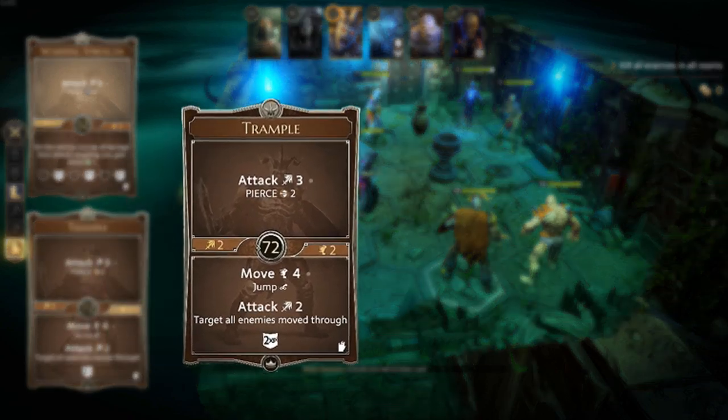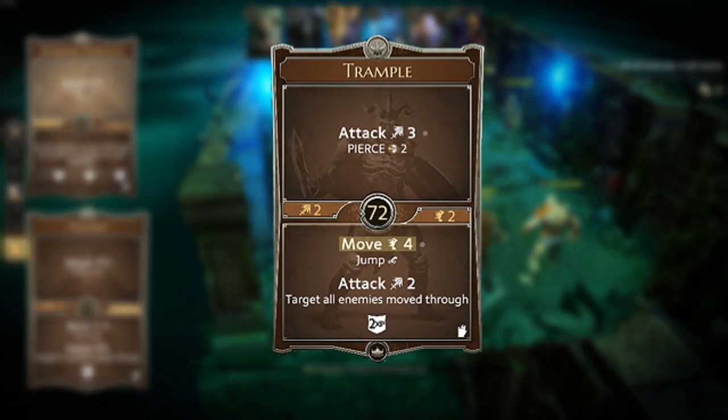The next main keyword is move. In this case my trample card also has jump as a property of the move. Normally you are not able to move through enemies or objects and must go around, but a jump card allows you to move through obstacles and enemies and ignore traps, as long as you can land safely on the final space of movement.